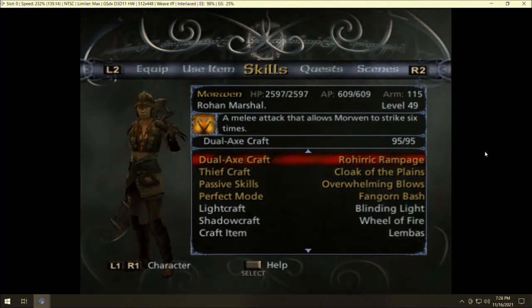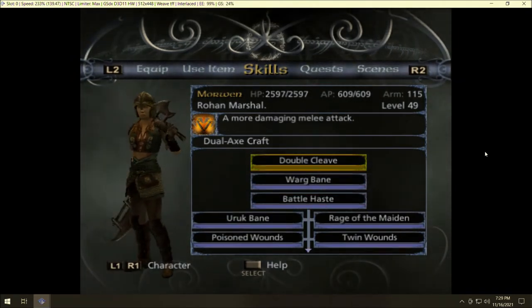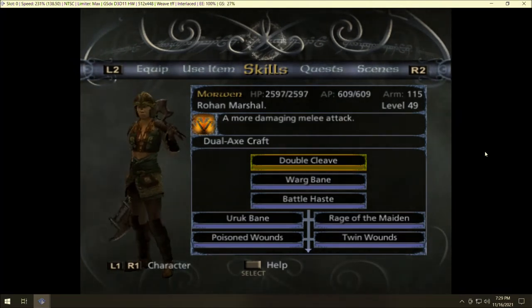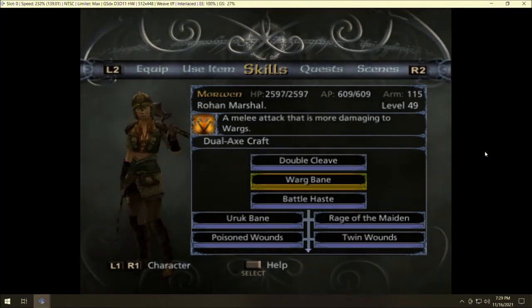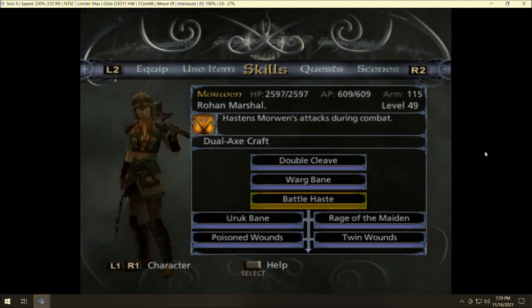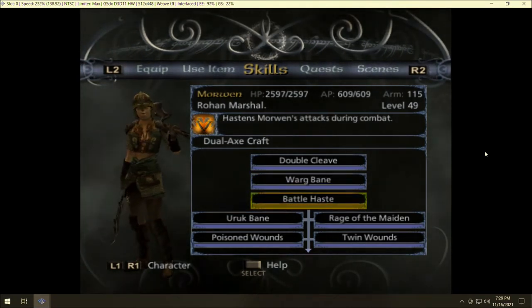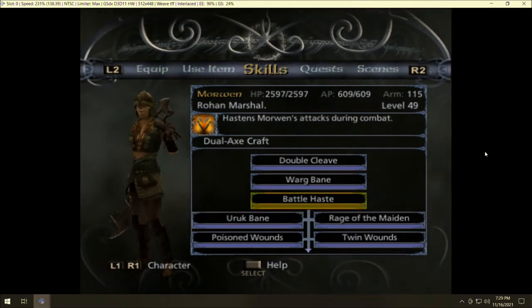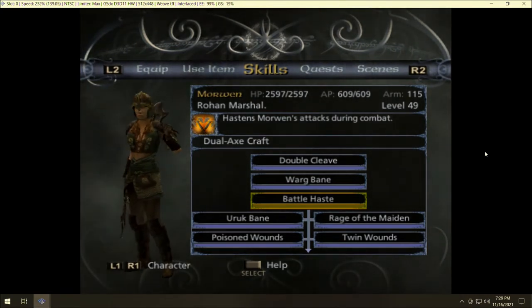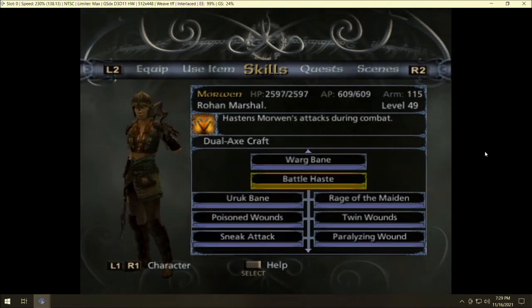Her first tree is Dual Axe Craft — dual axes is pretty cool. Double Cleave is just her basic damaging attack. Warg Bane does more damage to Wargs. Battle Haste is actually pretty great — it stacks with Elven Haste, so she ends up being extremely fast and gets actions quickly in battle. You can also spam Battle Haste since it's only 25 AP, which helps you learn your other skills faster.